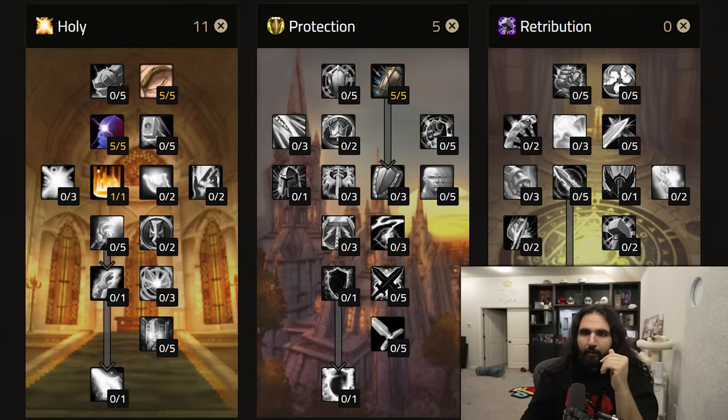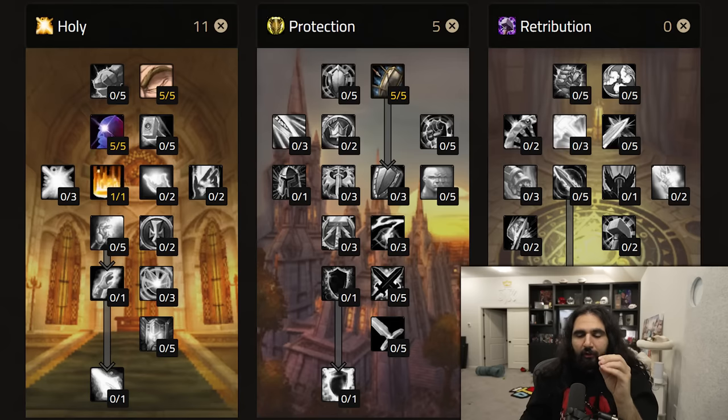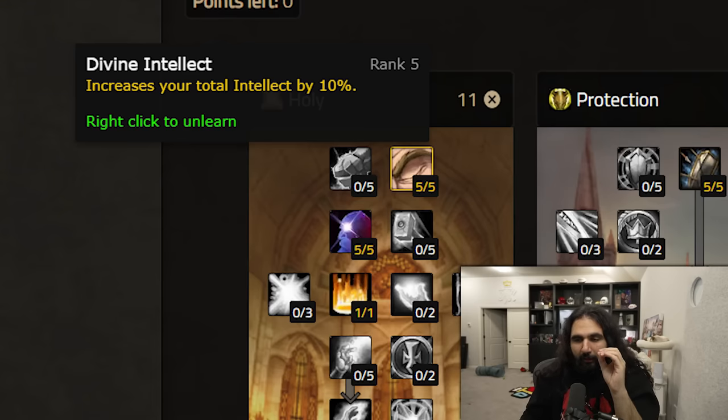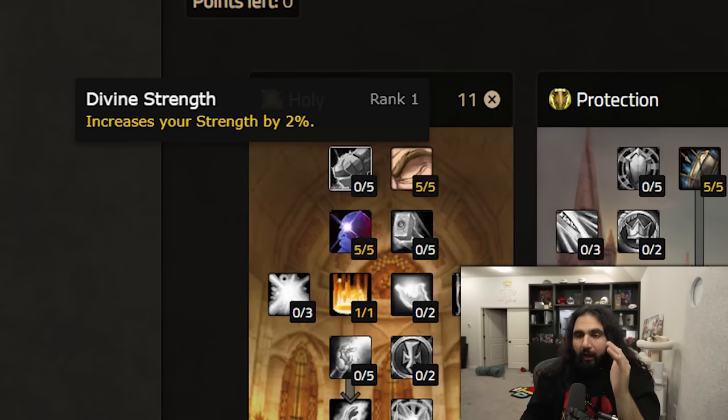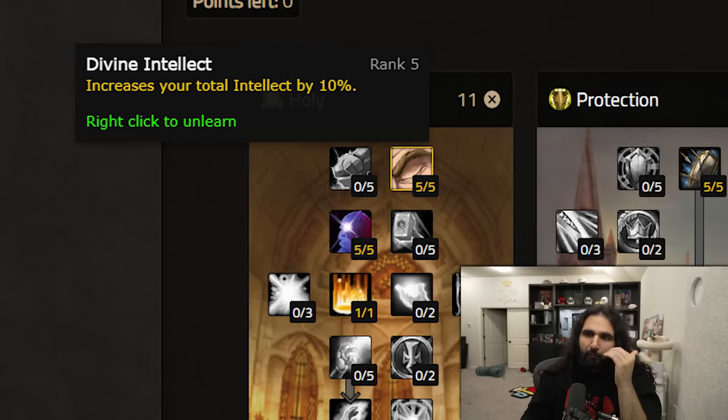If you want to do the tank leveling build — which I personally think is the safer build — or if you want to tank dungeons at level 25 or while leveling, whether it's Wailing Caverns, Deadmines, Shadowfang Keep, or whatever, this is what you want to do. You want to rush Consecration in holy. How you would get there is you would want to put 5 points in Divine Intellect, which increases your total intellect by 10%. You can go Divine Strength — strength increases your block value and the damage you do with your one-handed weapon. But I say go intellect for this build because intellect is primarily more valuable for a paladin, especially at low levels, because it's harder to keep your mana up.